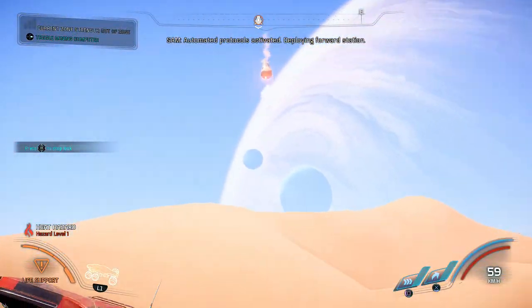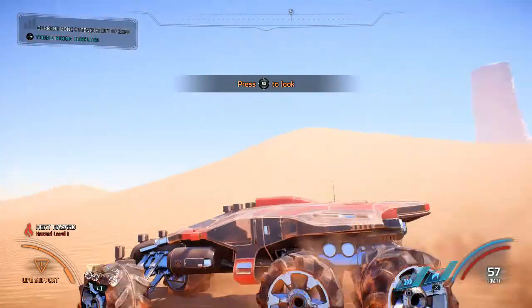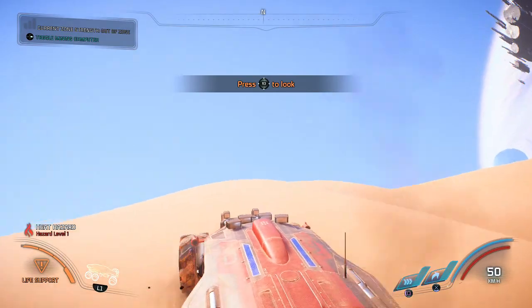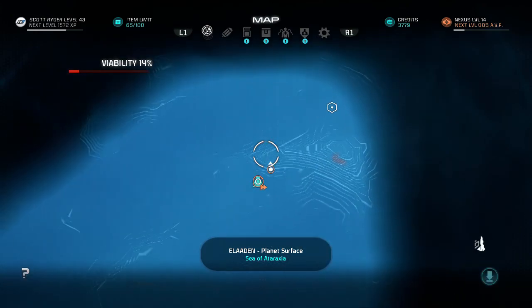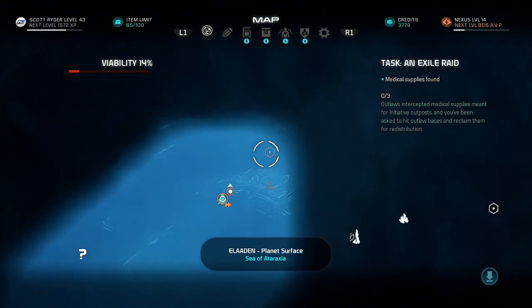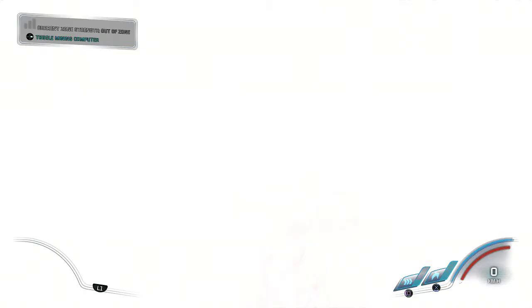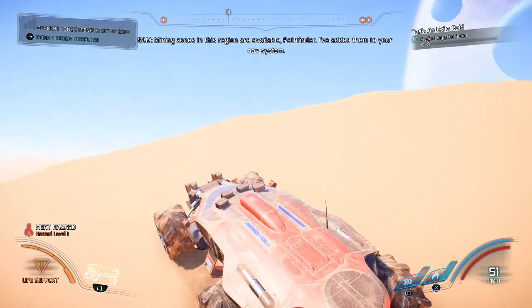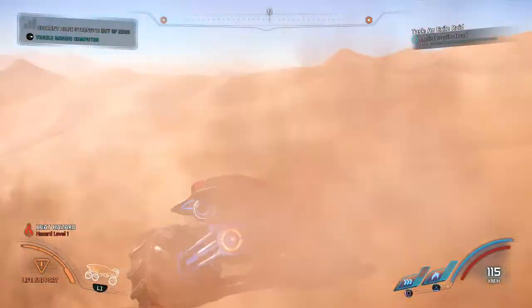Automated protocols activated — deploying forward station. Oh my god, why is that thing— let's get out of here! That must be the one. I'm not liking the look of this worm thing at all. We're going up here to get this Exile camp stuff but I'm going to avoid this worm. Whatever it is — it keeps coming after us.